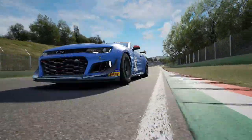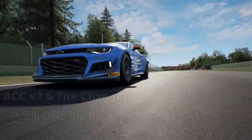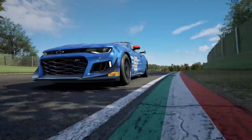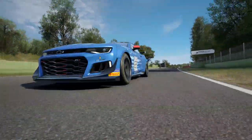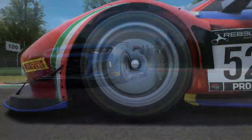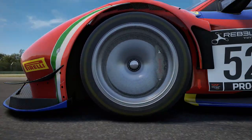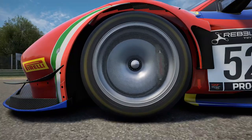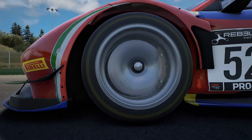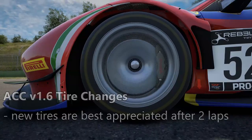Speaking of those tire variants, version 1.6 of ACC and the 2020 season introduces a new Pirelli tire compound called the DHE. This tire offers better support and traction at the rear, better sidewall flexing and control, and improved heating performance. The new compound offers a massive improvement in wear and delivers more stable grip during a full 60-minute driver's stint. It has a less pronounced effect on traction as you go from the high initial grip to a reduced grip level throughout your race session, so give yourself at least two laps to get the tires up to temperature and you'll feel the effects of the improved grip.